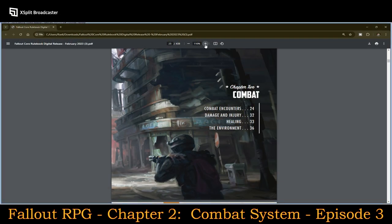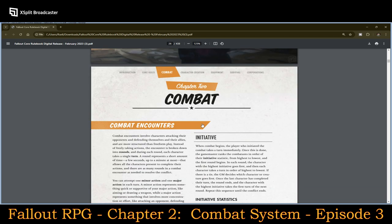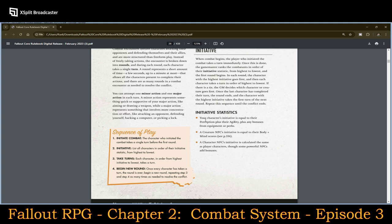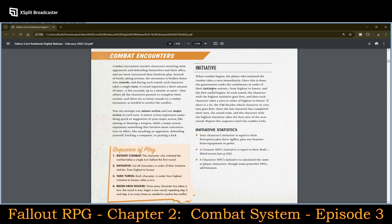Here we have the combat system, and I'm going to talk about initiative. The sequence of play is: initiative of combat, then initiative, then taking turns, and then beginning a new round. When combat begins, the player who initiated the combat takes a turn immediately. Once this is done, the game master ranks the combatants in order of their initiative statistic from higher to lower, and the first round begins.